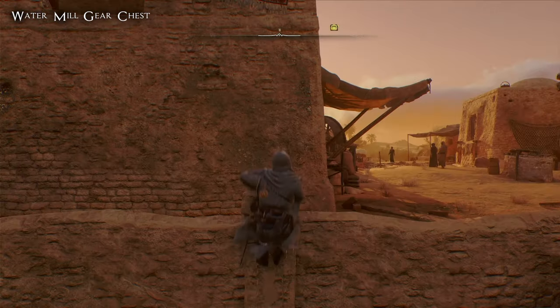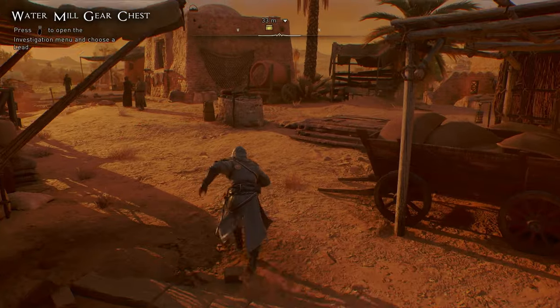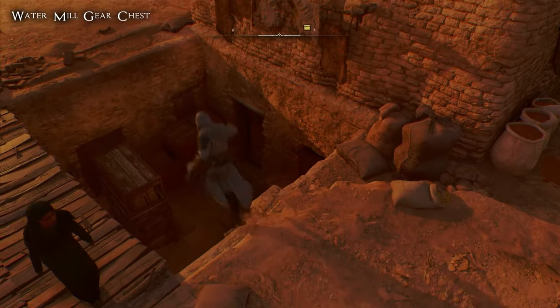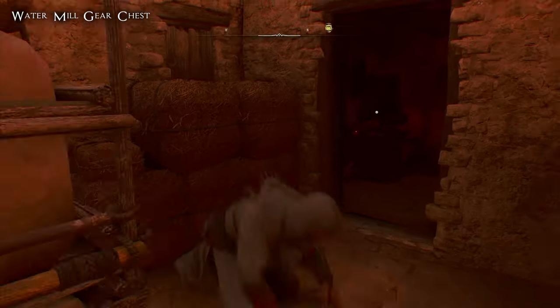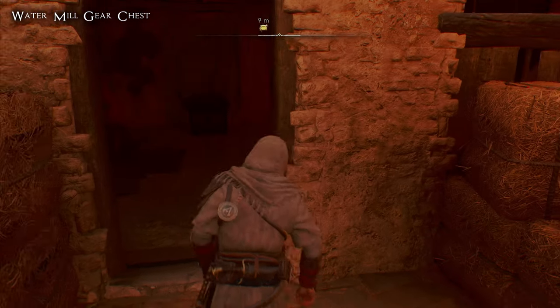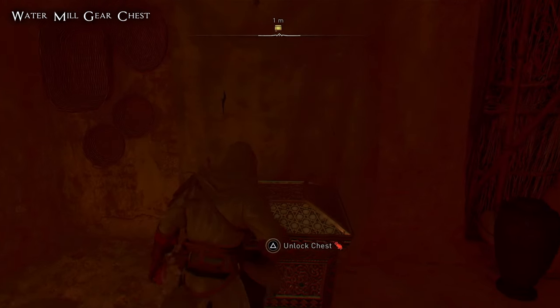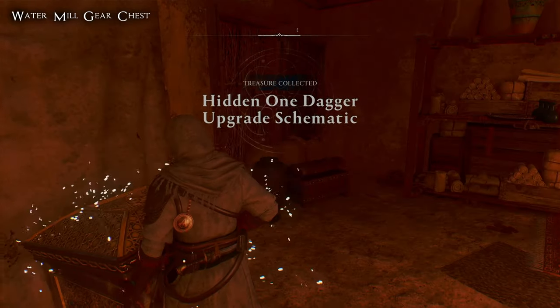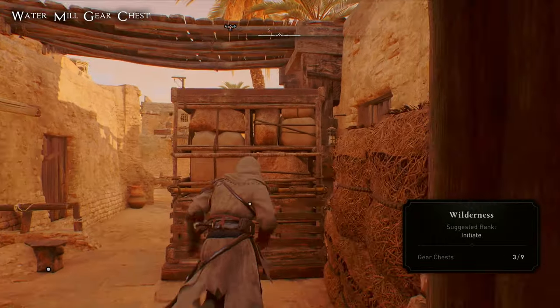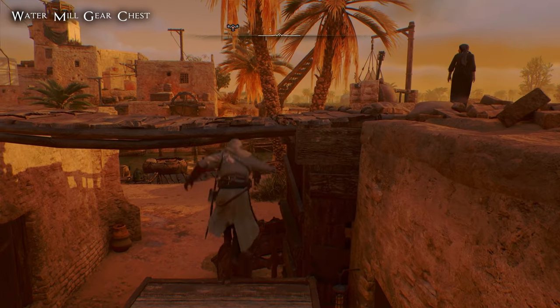Once you have the key, head in the direction I'm going. When you drop down into the hole there will be an object blocking the door, and another object blocking that from moving which you need to pick up and move. Once you've cleared everything you can go inside and pick up the Hidden Ones dagger upgrade schematic from the chest — that's the third one complete.